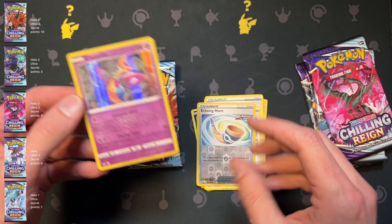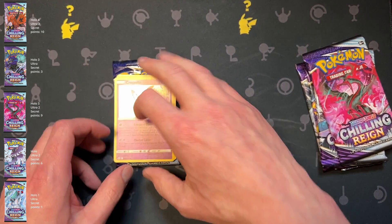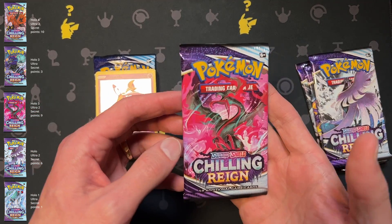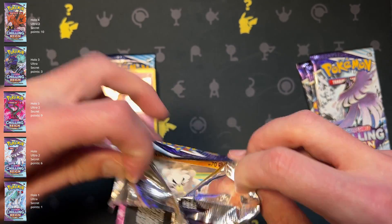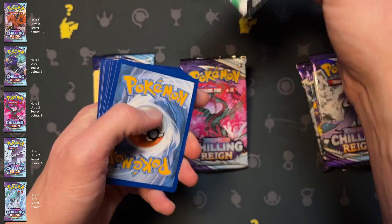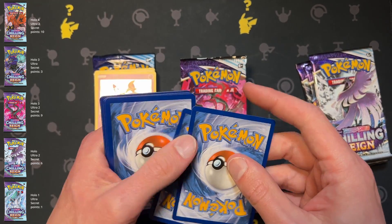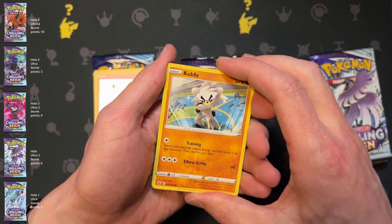Hollow rare! So we do get one extra point here, giving it a very good lead. Let's see — white code card. We'll have to see if that could take the lead here.